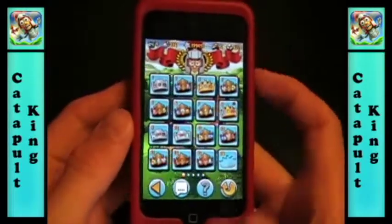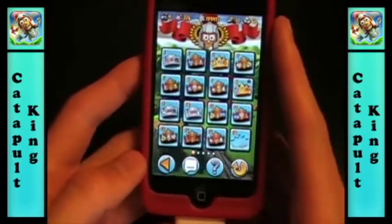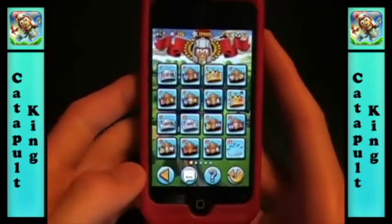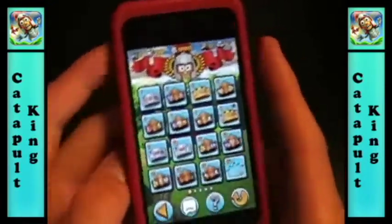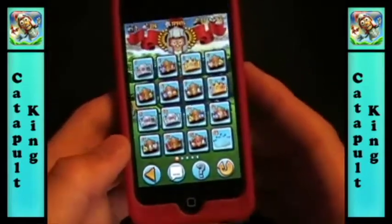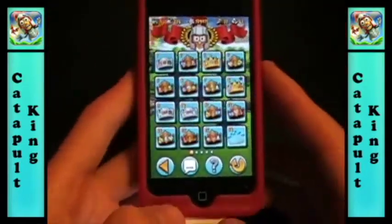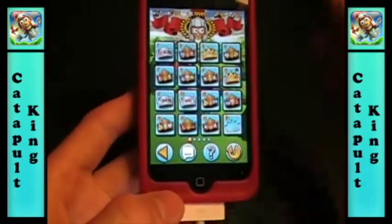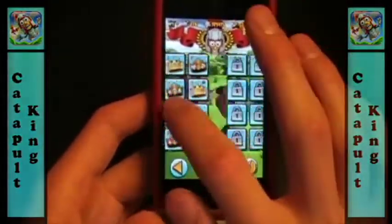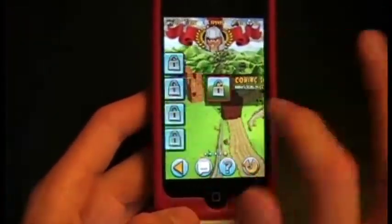What's up guys, UpAManiac here, and today I'm reviewing an app called Catapult King. This is number four in the App Store as of right now and it will run you one dollar. Basically what this game is, is a 3D Angry Birds — you're shooting out of a catapult instead of birds, and you're shooting soldiers. You can still destroy structures around them, and your main goal is to kill all the soldiers. There are a ton of levels and more to come.